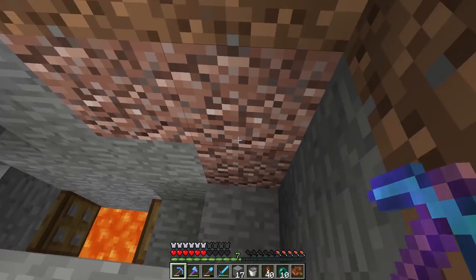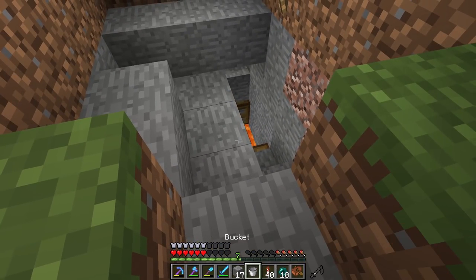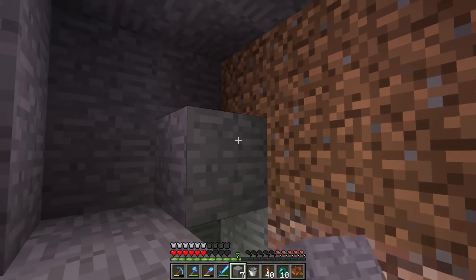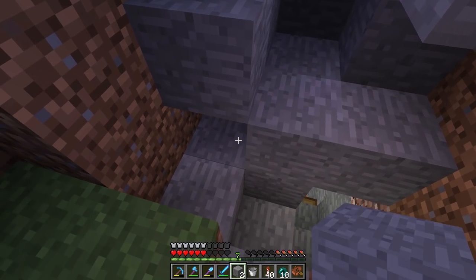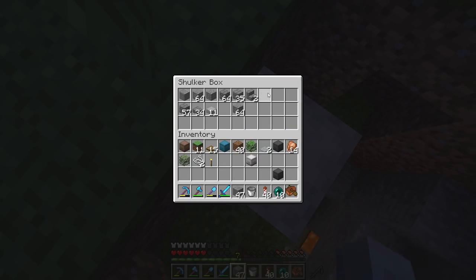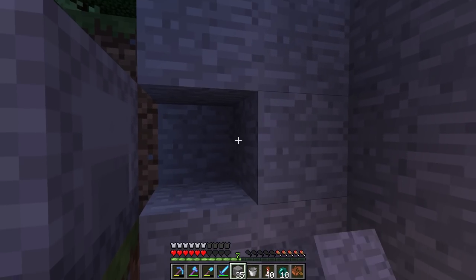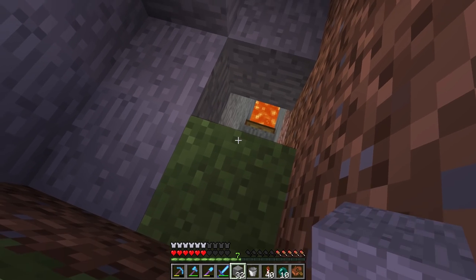This would actually be very good for when villagers are turned into zombie villagers — to be able to renew them. As soon as we get a zombie villager, it's going to try and attack the villager in here. If we've got a few of these around the city, when it does go for that, they will obviously burn up and that will solve our zombie villager problem.